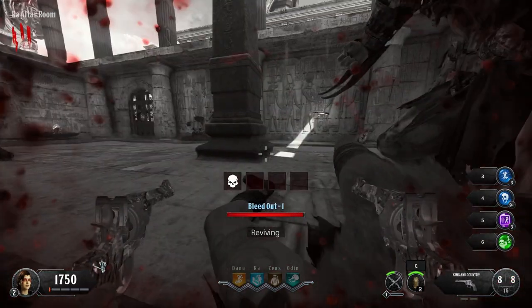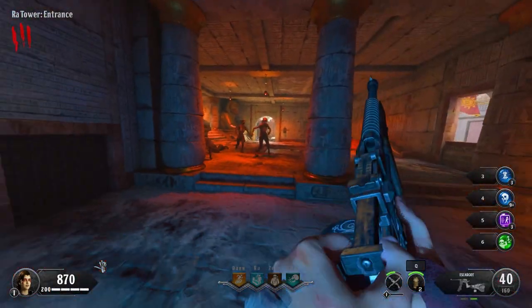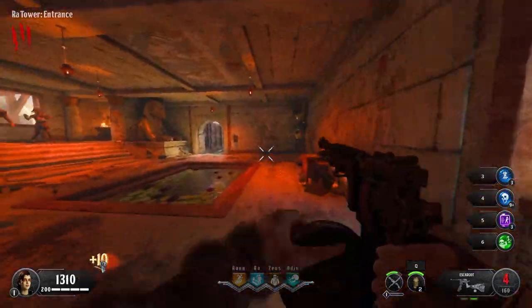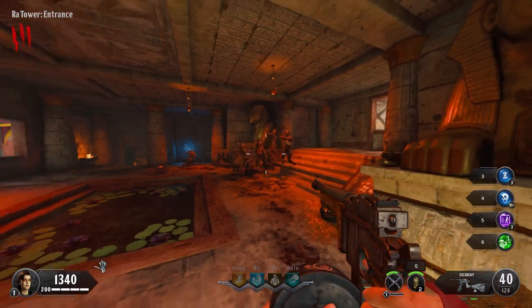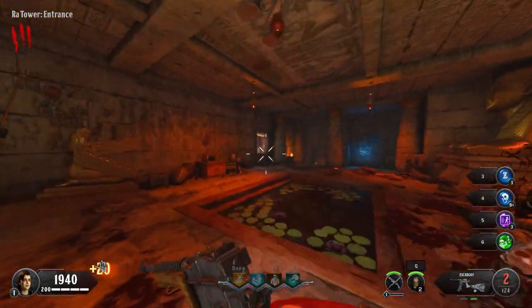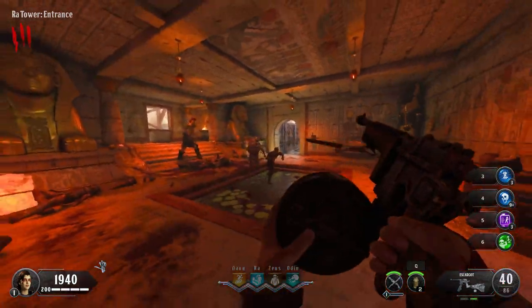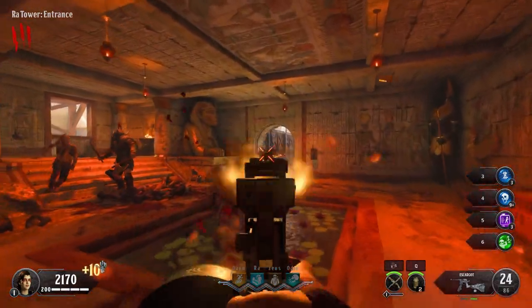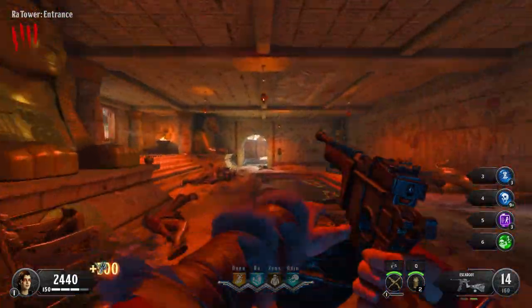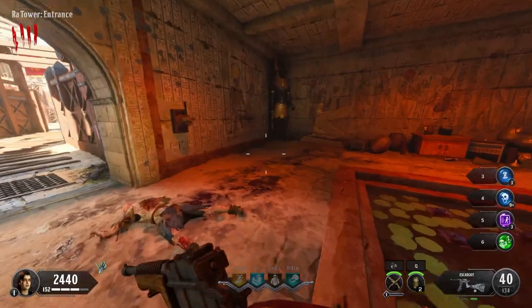Things only get worse from here. I end up running out of ammo to shoot at the enemies, which means I have to go and buy the Escargot — a gun that has been named one of the worst guns that ever graced Call of Duty Zombies, and it's the only thing I have to even have a chance of staying alive. This challenge might have been a bit of a mistake. Many bullets later, however, the Escargot finally takes down the Destroyer.